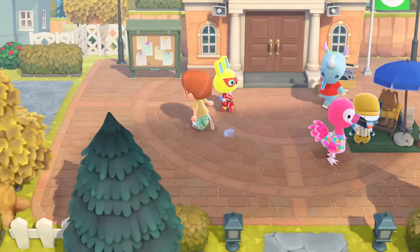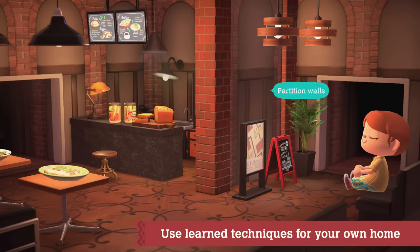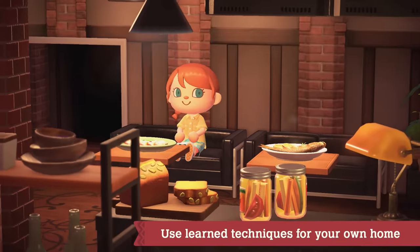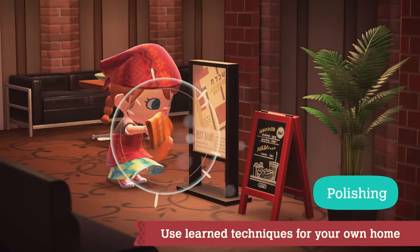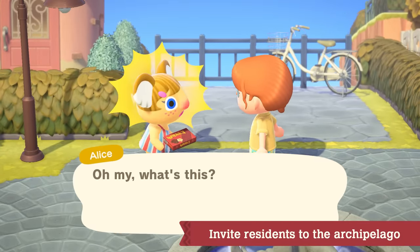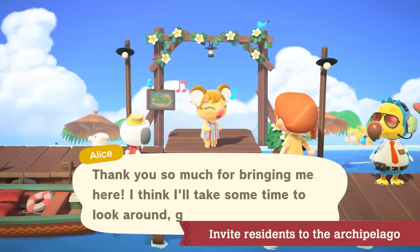Design techniques acquired while working with the Paradise Planning Team can be used on your island. Experiment with partition walls, counters, pillars, lighting, and soundscapes. You can also polish your own furniture to spruce up your home. And by gifting your residents a special souvenir from Paradise Planning, they may become interested in what the archipelago has to offer — they may even ask you to design a vacation home for them.